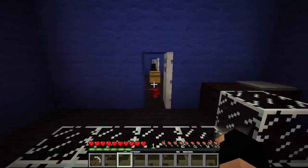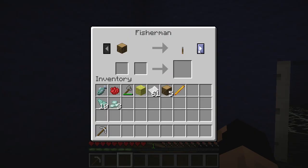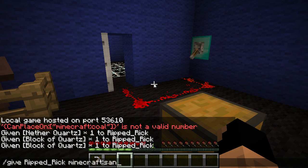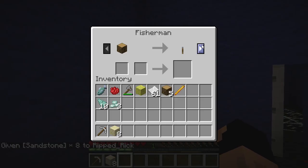Let me go check him and make sure we're not missing something. What other trades does he have? Those seem like pretty normal trades. Yeah, I think I'm supposed to get that sandstone. Alright, and there we go - I went ahead and gave myself the sandstone I think we were supposed to get, and then we can break those bricks now.